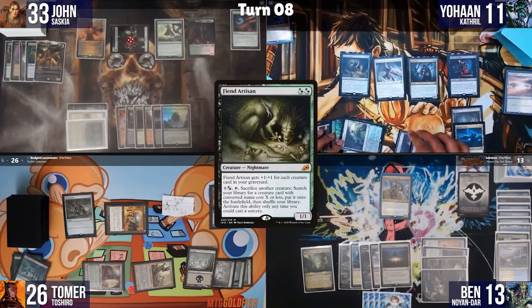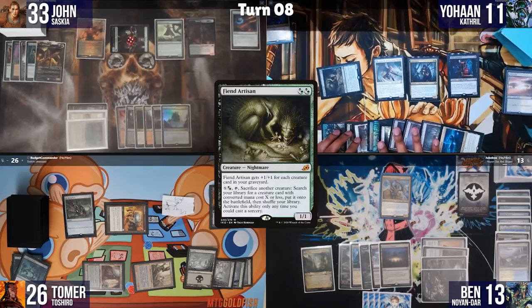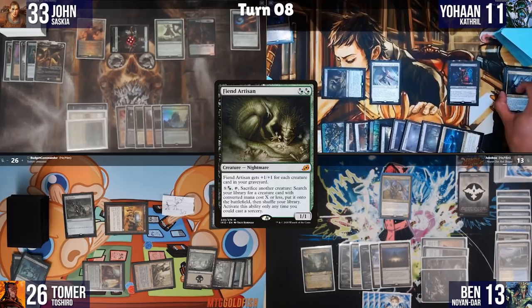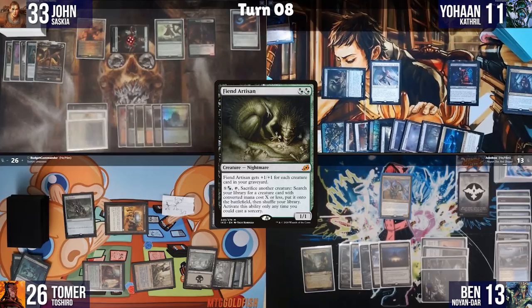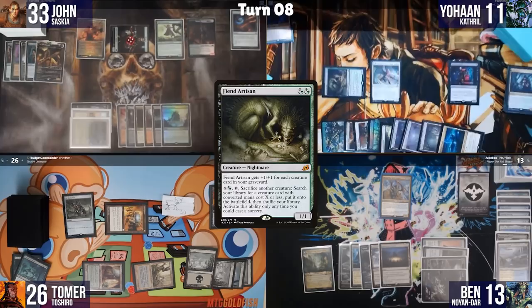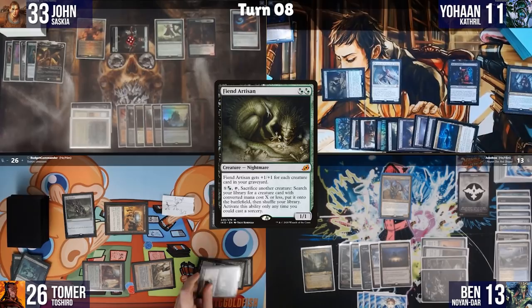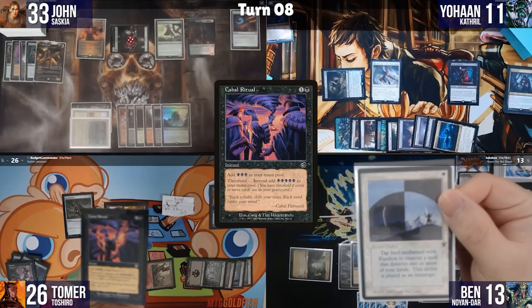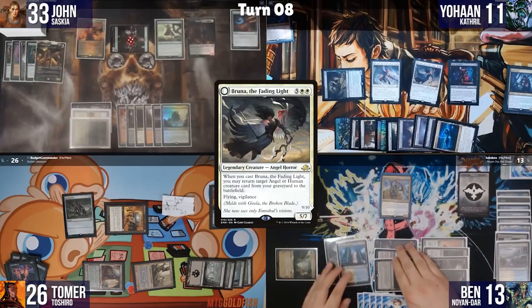Johan plays a Forest and, for fun, taps 9 mana to activate Fiend Artisan's ability — but realizes he doesn't have Trample in the graveyard, so he abandons the idea. Ben responds to some stack interaction by activating Azcanta and casting Entomb for Cabal Ritual into the graveyard. Ben then searches his deck, casting Mystic Reflection in response to something, which also triggers Noyan Dar's ability and puts 3 counters on a land.